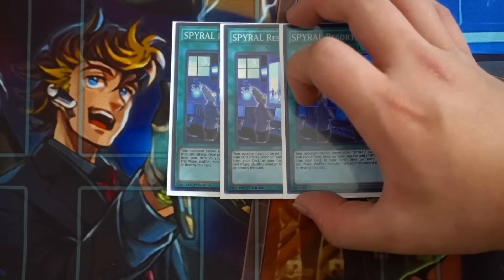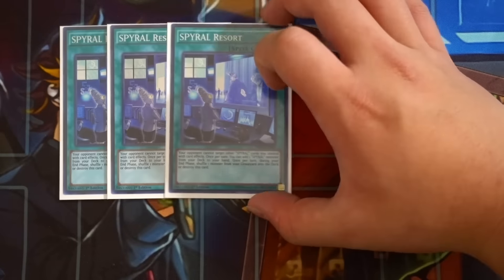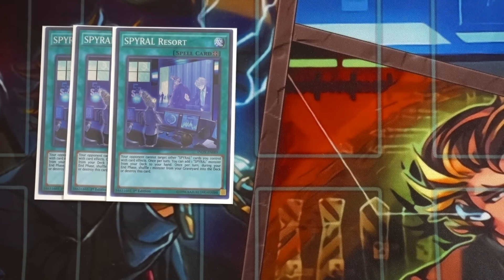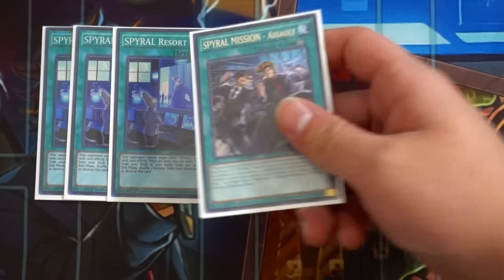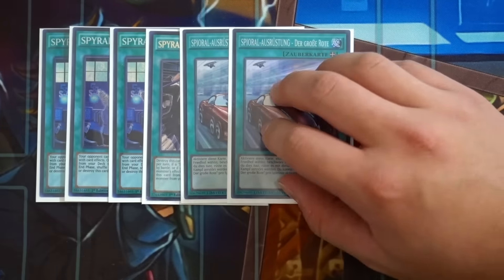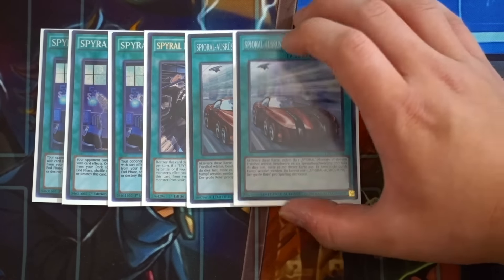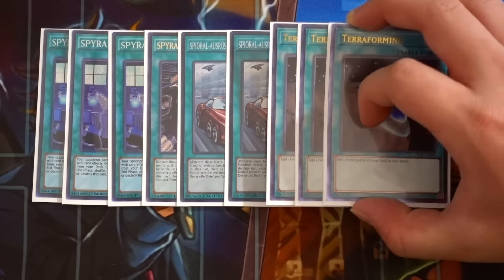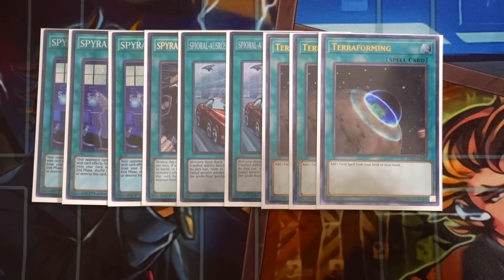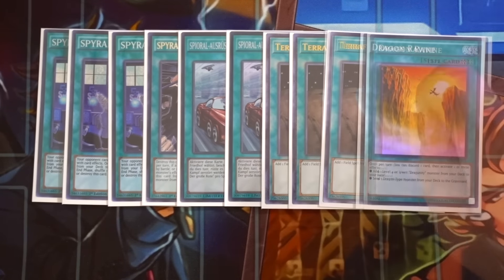Triple Spyral Resort - one of the best cards in this deck, able to search any Spyral monster directly from your deck, it recycles, and your opponent cannot target any of your Spyral cards while this card is on the field. As long as Resort stays at three, this deck is functional. One Spyral Mission Assault - really good mainly to use its secondary effect to banish itself with a Spyral monster in hand. Double Spyral Gear Big Red - good to extend combo plays and bounce back your Spyral monsters. Triple Terraforming to get Resort as quickly as possible, and the one Dragon Ravine for Destrudo.